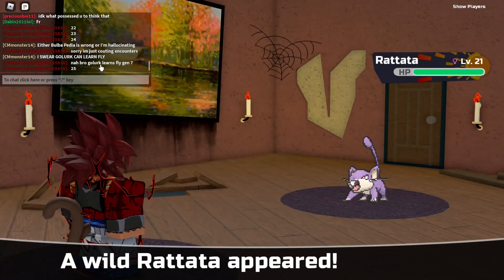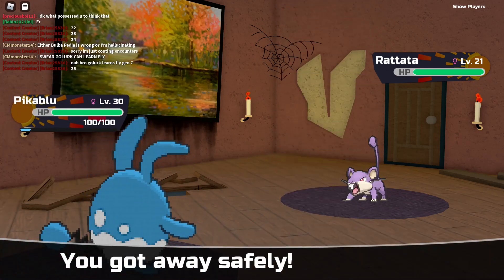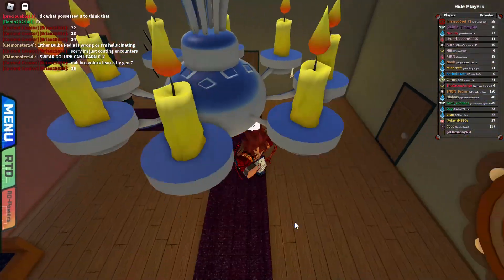Hatena can evolve and be used for trick room setup. Grimmsnarl can be used for dual screen setup. And Dragapult — we all know we're going to be using choice specs with this.